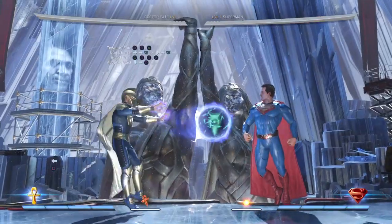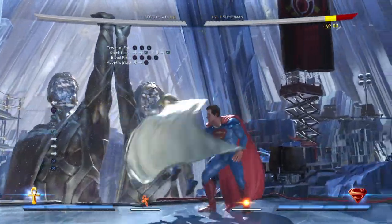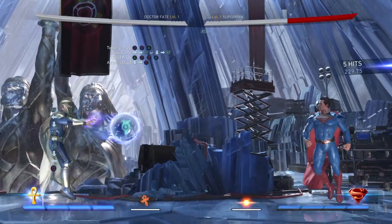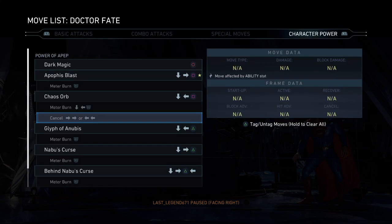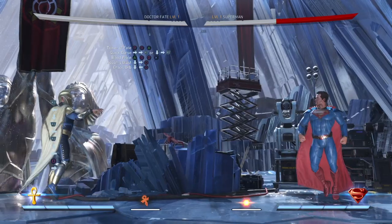Down back square is that energy blast — I don't know the name of it. Down forward, down back square — okay, Chaos Orb, got it.